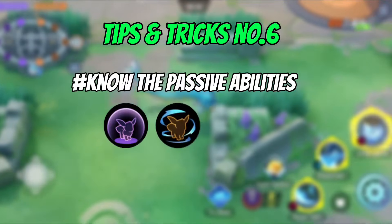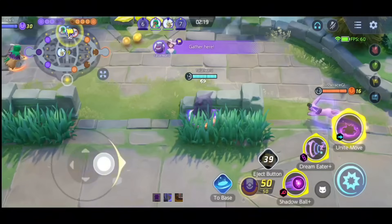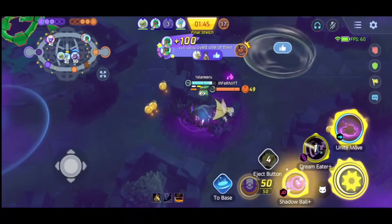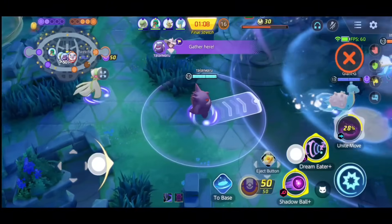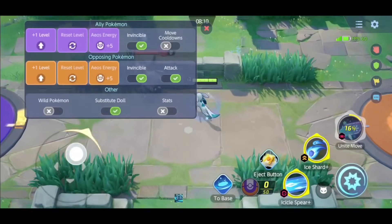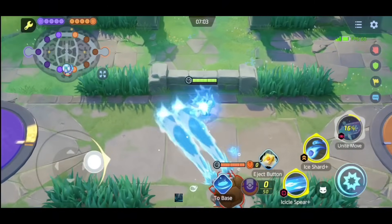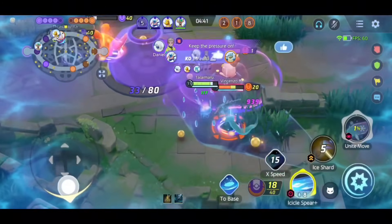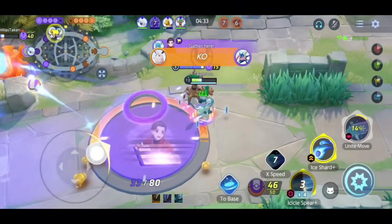Tips and tricks number 6: know the passive ability of Pokemon. It is one of the most important things to know in order to take advantage or to counter the enemy. I won't be explaining passive abilities of all Pokemon — I will explain only 3. Let's begin with Glaceon. The passive ability of Glaceon is called Runaway. When activated, Glaceon is immune to any kind of hindrance effect and becomes invisible for 1 second. You can play very aggressively when this passive is active. As you can see in this clip, I completely negate the unite move of Blastoise.